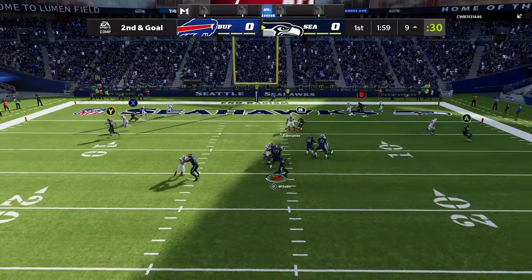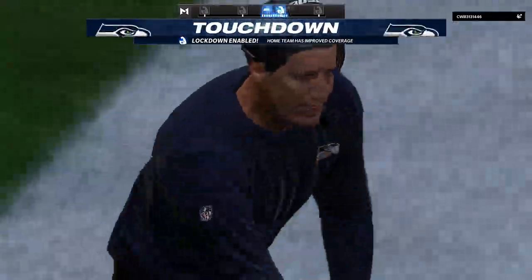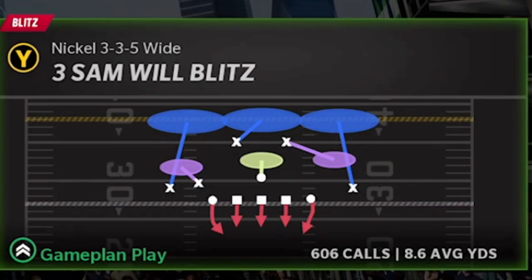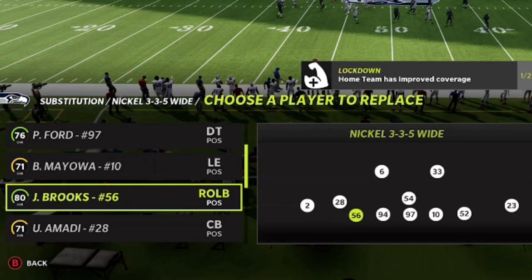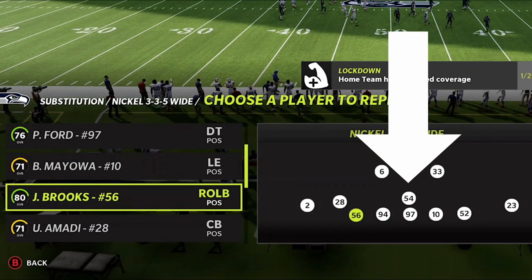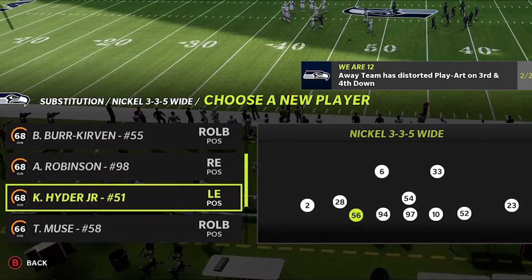I already made a video showcasing the offense I use in this particular gameplay — if you want to see that, there'll be a link in the description. The defense I'm going to be using today, and the only defense I use this entire game, is going to be the 3-4-5 wide, 3 Sand Will Blitz. This is probably the best base defense in the game this year. The only adjustments I'm making are ensuring I have my fastest outside linebackers and a decent speed user — in this case a safety — at the middle linebacker spot.